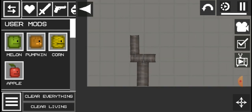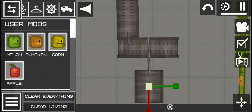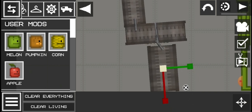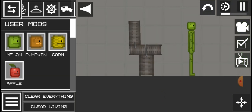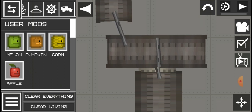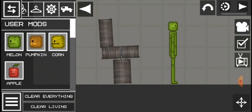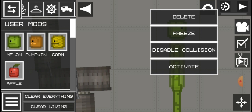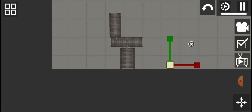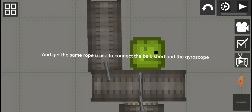Then get a melon. Long tap it and go to the body except for the head. Then press the chest and tap delete. Then resize him. And get the same rope you used to connect the box short and the gyroscope.